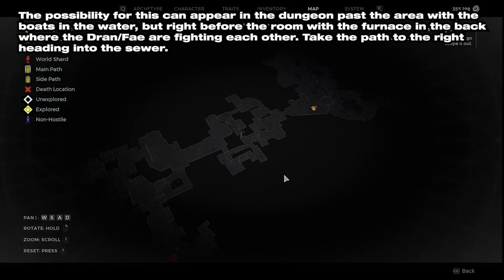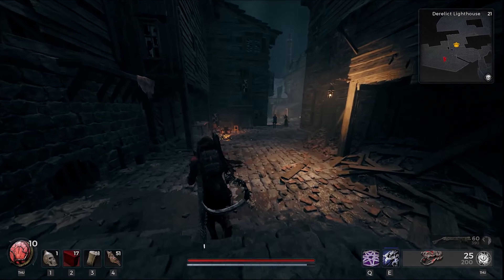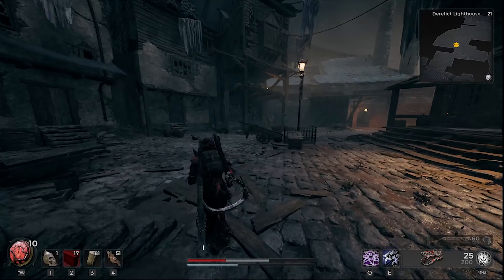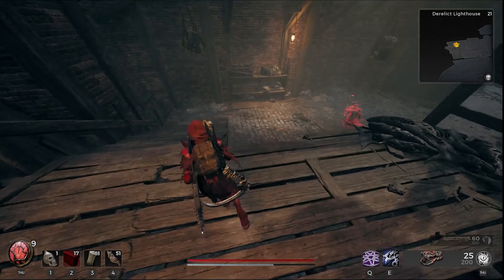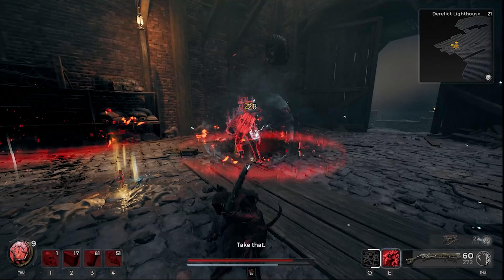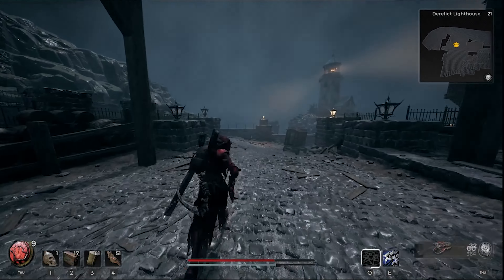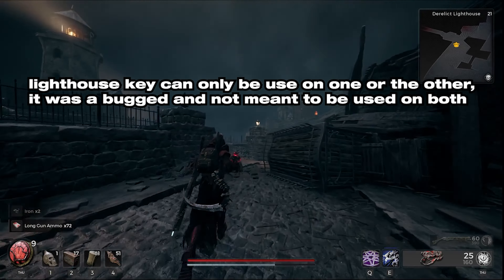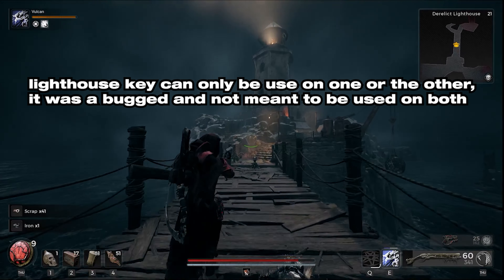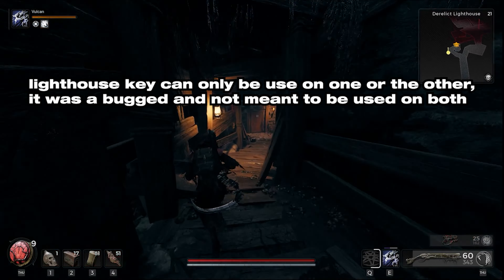If you get the Derelict Lighthouse tile set, you can find the Lighthouse Key after killing the Thunderpiercer and Gorecarver Aberrations. The key should go to your inventory automatically when you defeat the Chainsaw Guy. Just follow the path after you've reached the second redstone. Then make your way to the Lighthouse, but head to the bottom basement area first, as going up and using the key will cause it to disappear from your inventory.